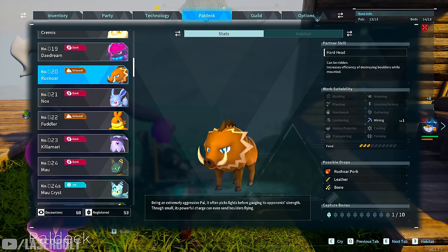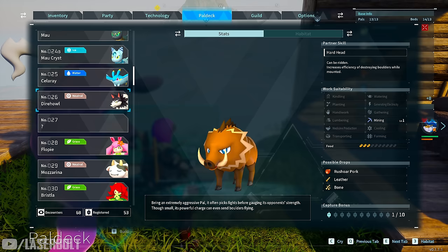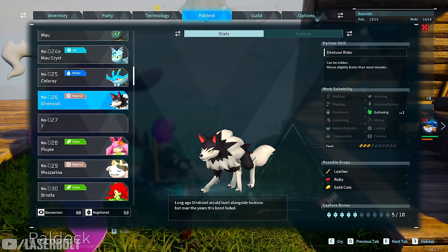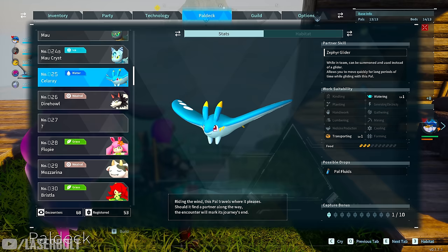The next one is Direhowl. I like him because you can ride him and he only has one job ability: gathering. You can put him in your base for that, but the main reason I like him is he's a really good mount for transportation and has strong riding abilities. You can find him early in the game.